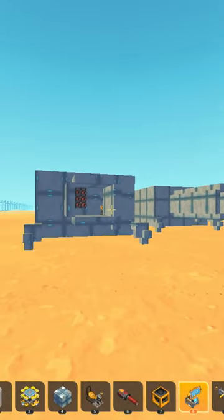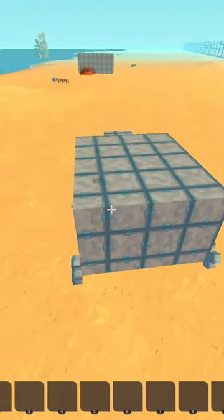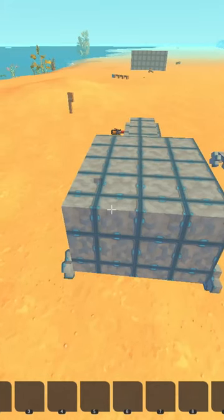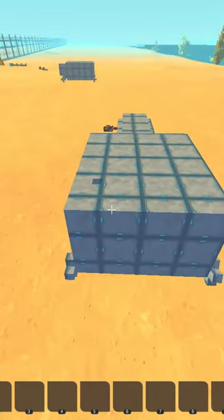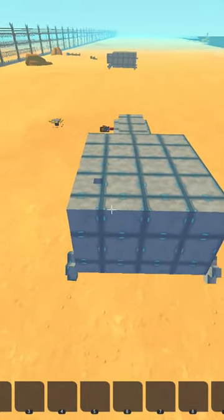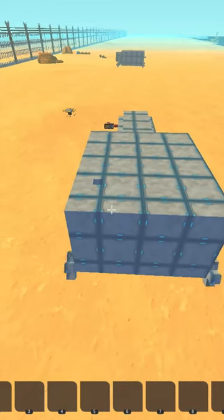Guys, I made an OP tank. Can you tell which one it is? This one shoots explosives, and so does this one, but this one has a different ammo though. This one basically shoots an ammo that clips into the tank and destroys the side of it instead of the outside.